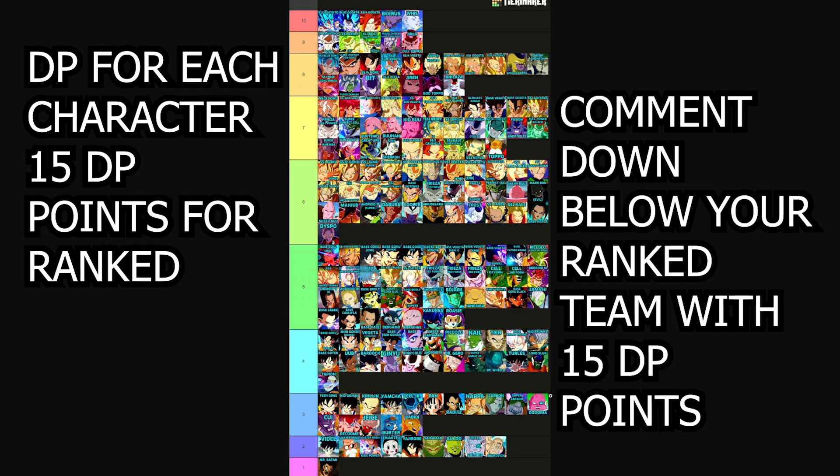What you guys are seeing on your screen — I just want to make a quick short video on me choosing my teams. I want to know in the comment section below your team for ranked. This is the cost for every single character in Sparking Zero and you only got 15 DP points — which I'm guessing stands for Dragon Points — to make your team. We're gonna have to pull out the calculator and do some math to build our squads.